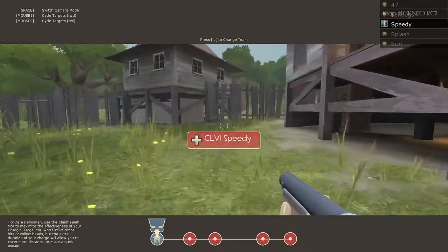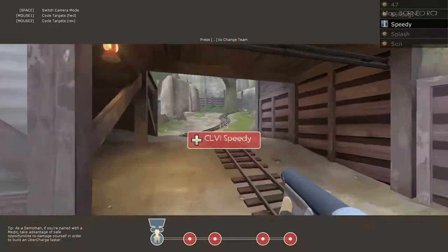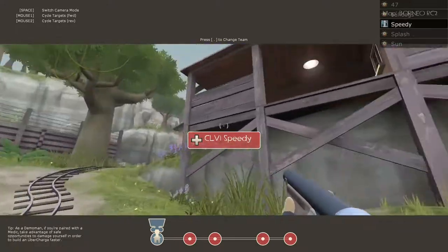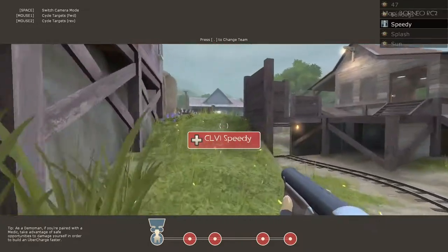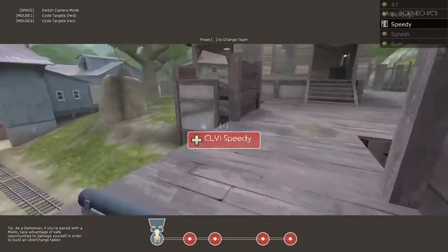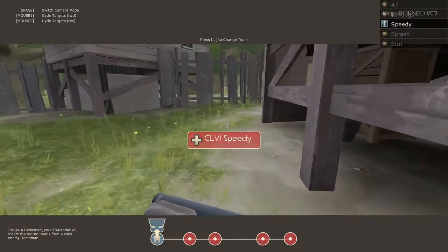Scout, right off the bat you're just gonna bonk in, probably just kinda go yoloing in, just have a teleporter set up, go back, find the sentry placement, and if you can, just take out the teleporter. Just get behind them with the bonk, just see what you can do your first life, and then after that, just cart duties.